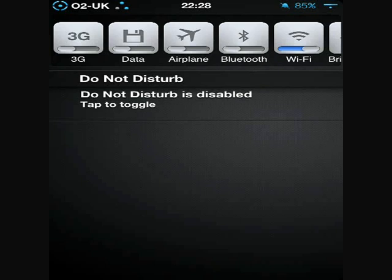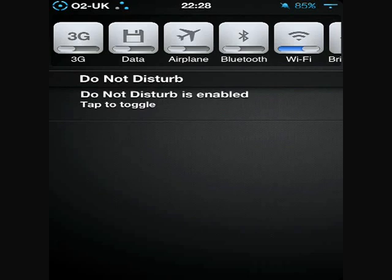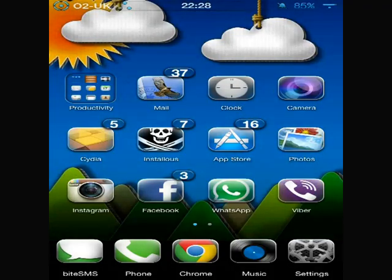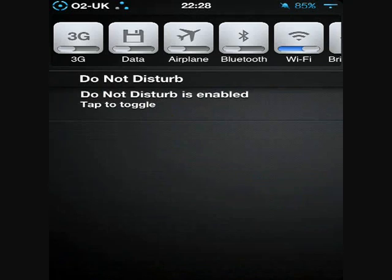But pretend I'm playing a game and I just don't want notifications to pop up, so I'm going to tap it like so to enable the Do Not Disturb tweak. Now if I exit this, while I'm playing games and I get some text messages, I would not see the notification pop up, but I can go back into my notification centre and the text message will still appear there — it just won't disturb you while you're playing.